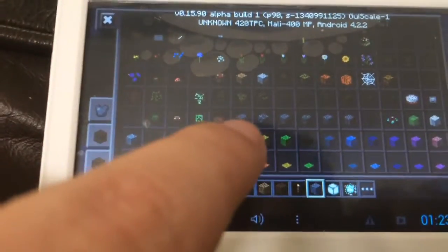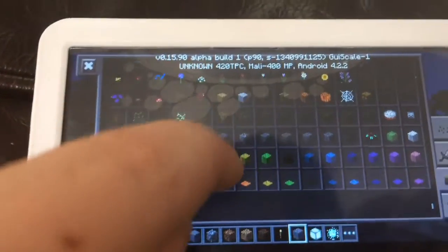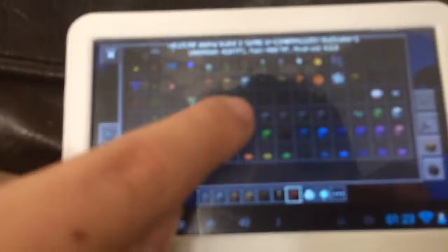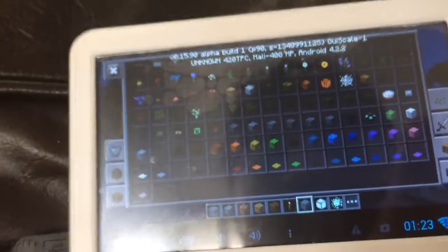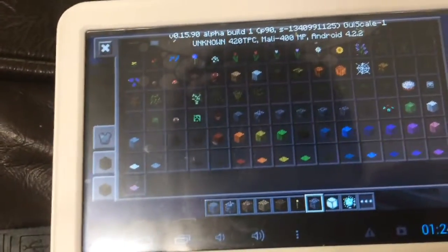So in these first big ones — in these six spaces right here — these are known as monster eggs. It's a feature over from PC. I had a feeling that wasn't in this the whole entire time. But what is this? Chiseled stone brick. Oh my gosh, these graphics are so bad.